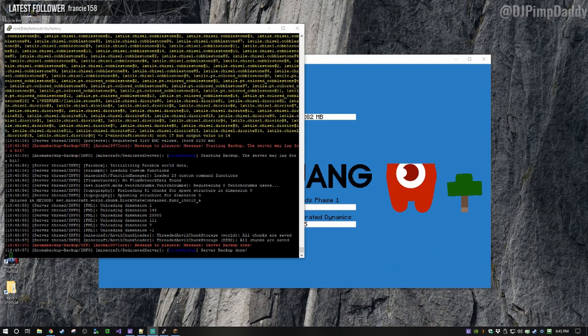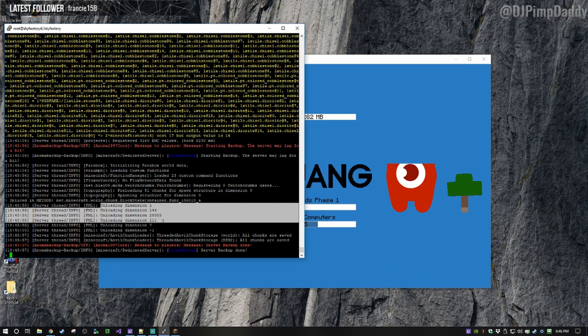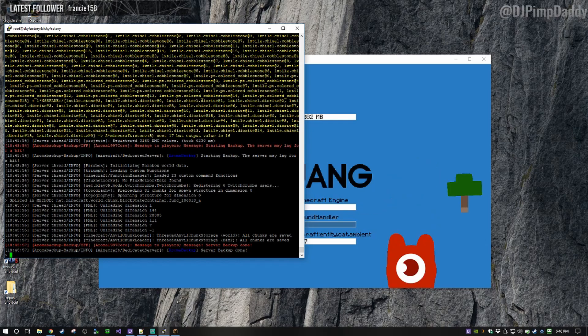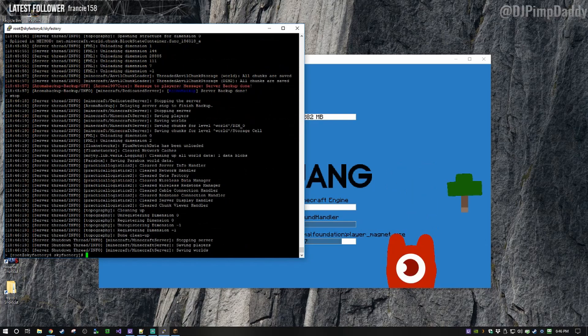When the server is pretty much loaded, the last thing it does is unload the dimensions that nobody's using — that's a good sign. The server has completely run and is physically running now. So now we're going to stop the server — just type stop and it'll go back to the command line.